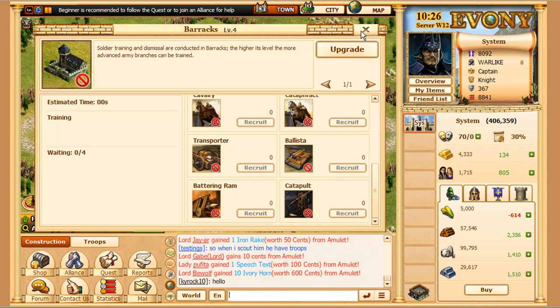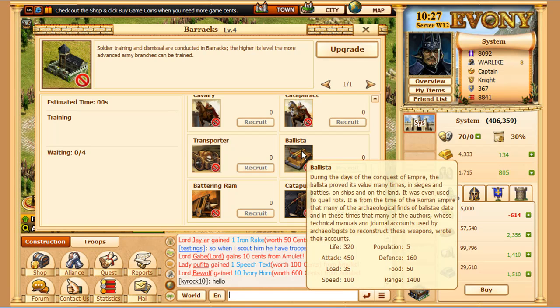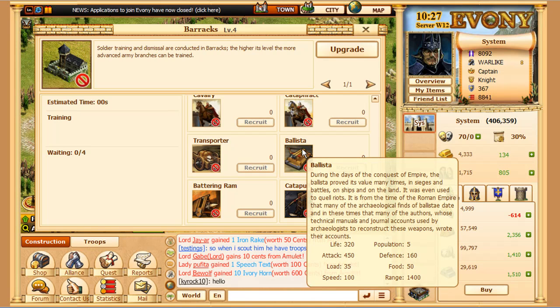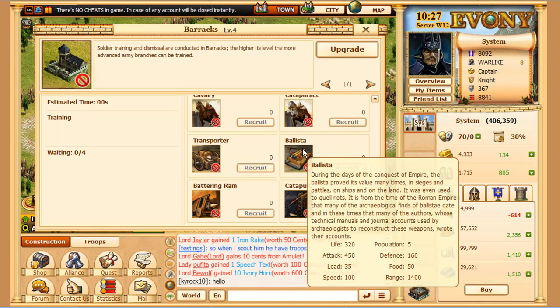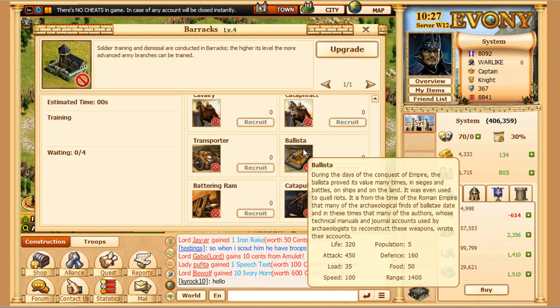These keep up your troop upkeeps. They have farther range by 200 starting than Archers. They do take up a lot of food — 50. I'd build maybe 1,000 to 2,000 as fast as you can, because then you can start farming level 5 NPCs, which will get you 3 million food for each one you farm, which is enough to hold your troops off for a while.